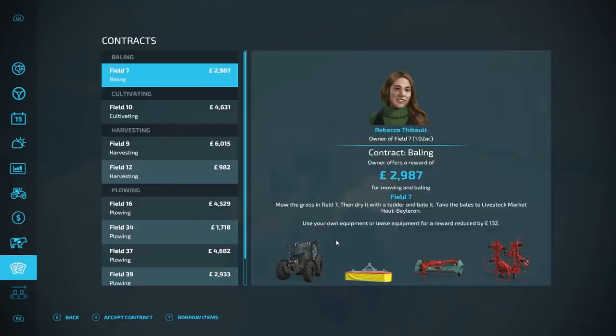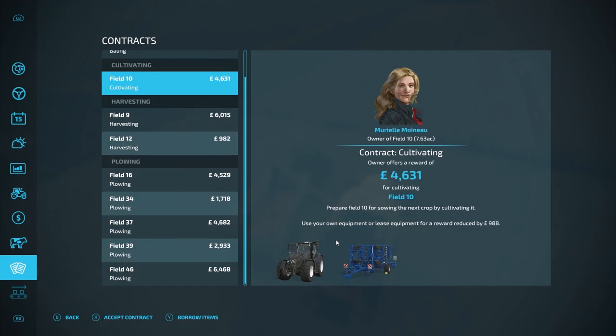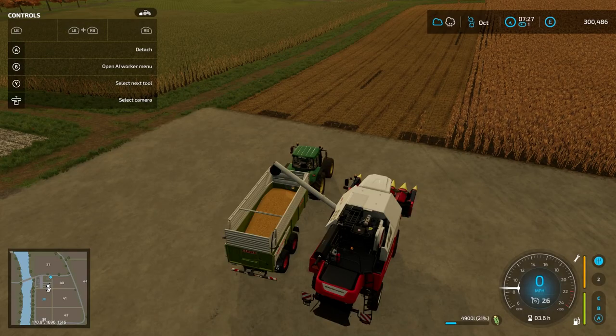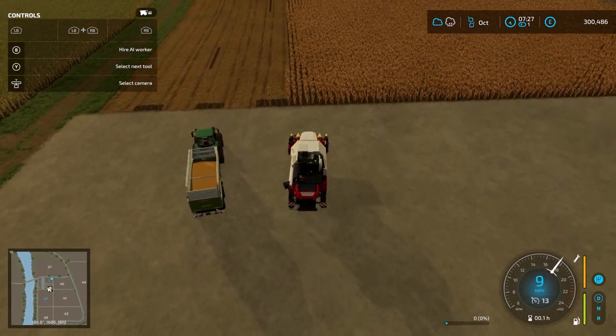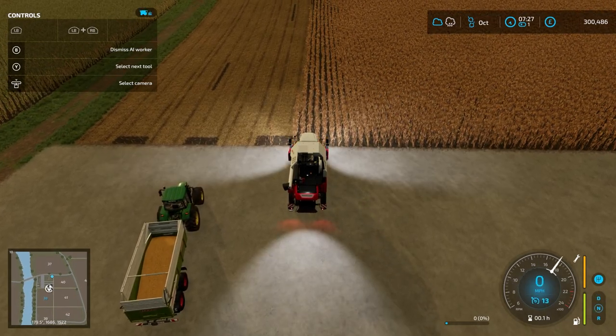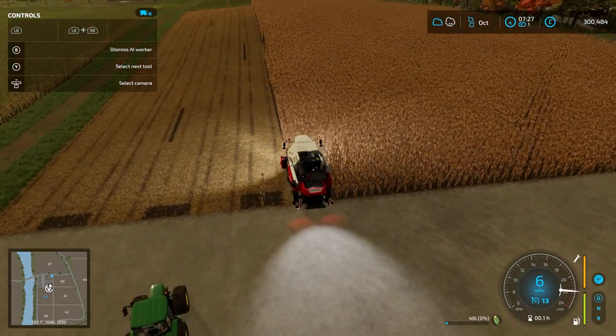Whilst we're doing that we'll check some contracts and see what cultivating might be worth doing because of the money involved. Remember to remind me not to do ploughing. I think we're going to do this one — it's only £4,000 but it's money to be made. What I'm going to do is set this guy off with AI for now to continue with our farming over here whilst I get the AI ready with their current jobs.